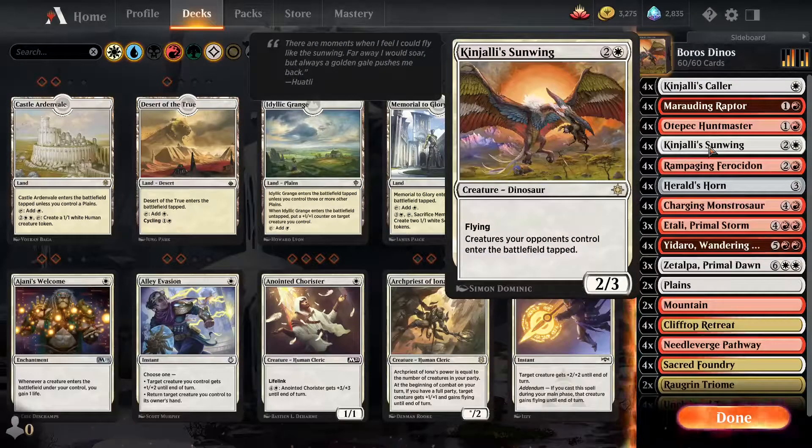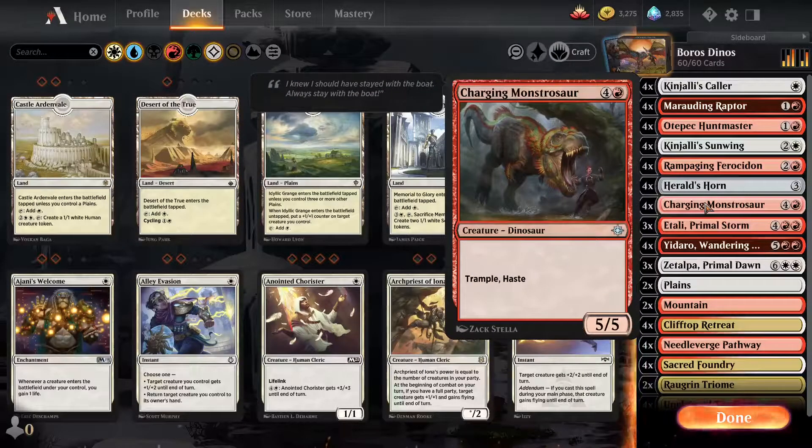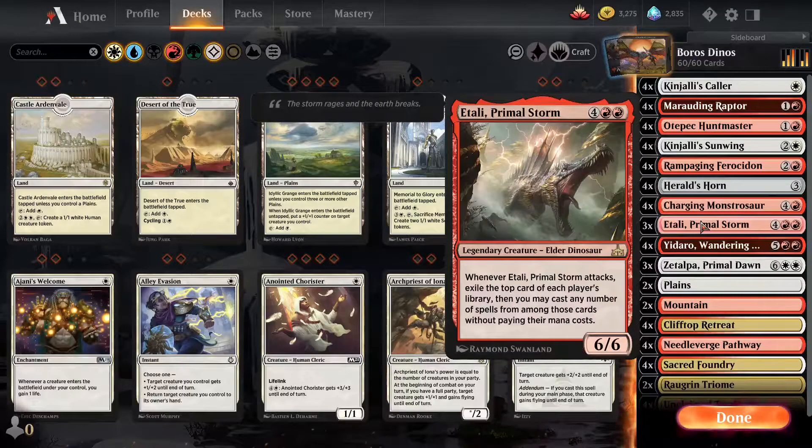Kinjali's Sunwing is great for stopping some of the combo decks — Neo Storm — it slows things down possibly enough that you can get a game-winning swing in next turn with everything tapped. Rampaging Ferocidon shuts down the life gain and token strategies. Charging Monstrosaur is a great all-around card that makes good use of all the cost reduction. Atali Primal Storm, needing four and a red, can be pretty good — hit or miss of course because you're just going off the top card.